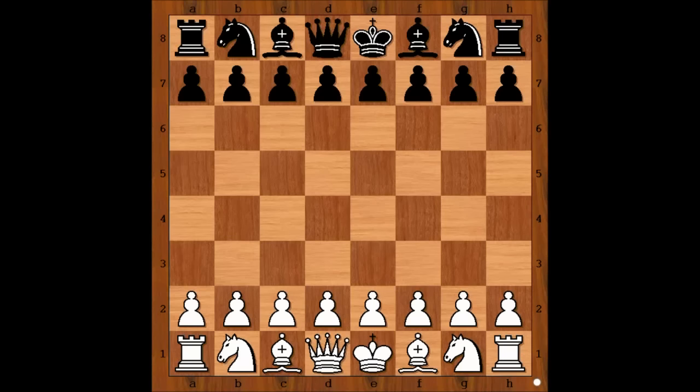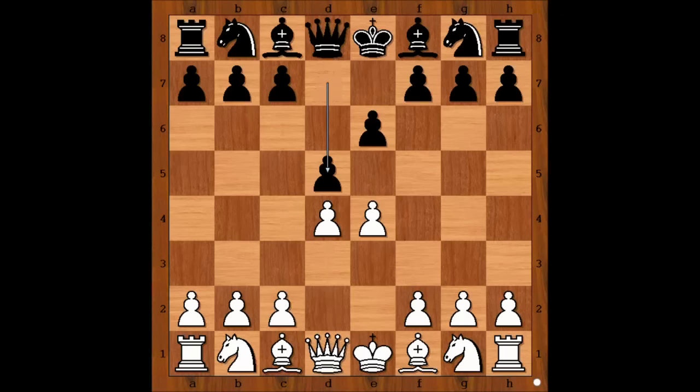Tal had the white pieces and he started with E4. Botvinnik played E6, D4, D5 — Botvinnik is playing the French Defense. Knight to C3, Bishop to B4, pinning the Knight and threatening Pawn takes Pawn.